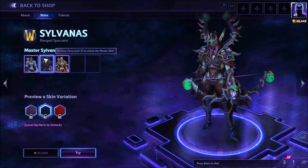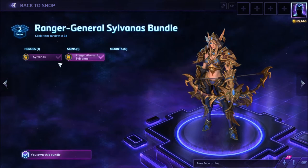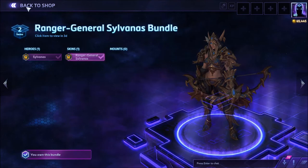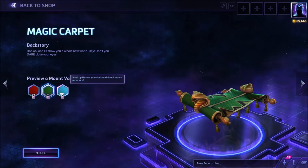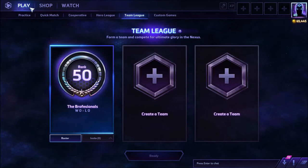This is the master skin for her with color variations. In the shop bundles, you can get the Ranger General Sylvanas bundle — I already got it — it's 13 euros. In the mounts section, the Direwolf and Cyberwolf were removed temporarily, and the Magic Carpet at 14 euros and the Lunar Tiger have been temporarily added. We've seen these before.